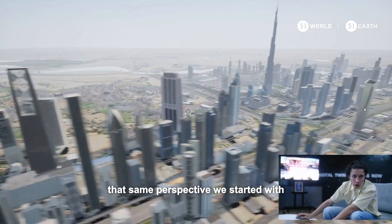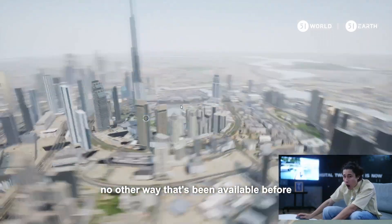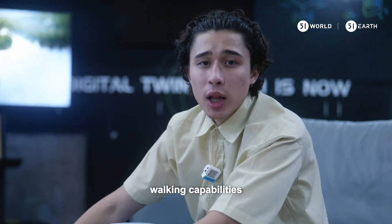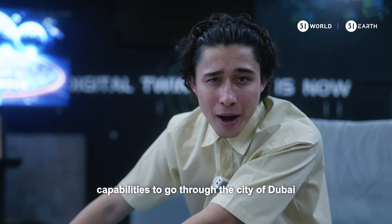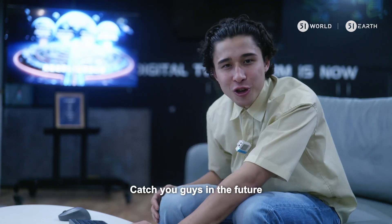If we hit X we go back to the drone view, which gives us the same perspective we started with. Honestly, with UGA we're pushing ourselves into the future — you're able to experience the city like no other way available before. Urban General Assets gives us vehicles, walking capabilities, and superhero capabilities to go through the city of Dubai. Push into the future with us and use UGA from the comfort of your own home. Catch you guys later, bye!